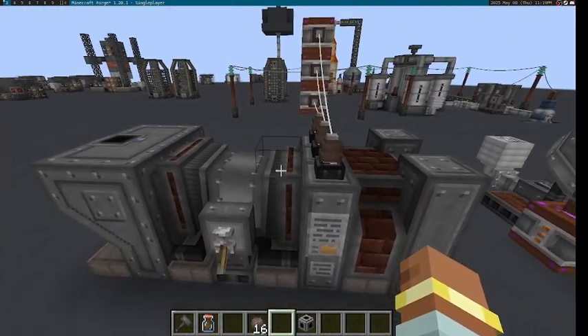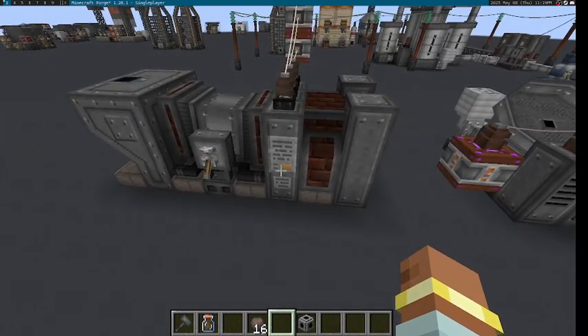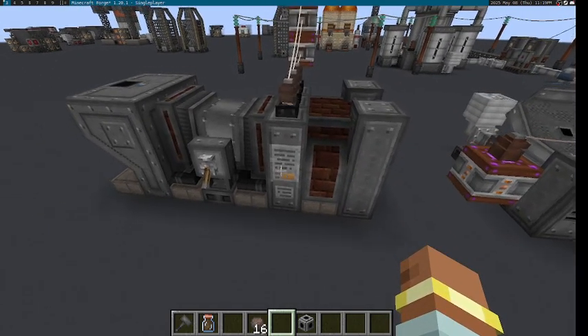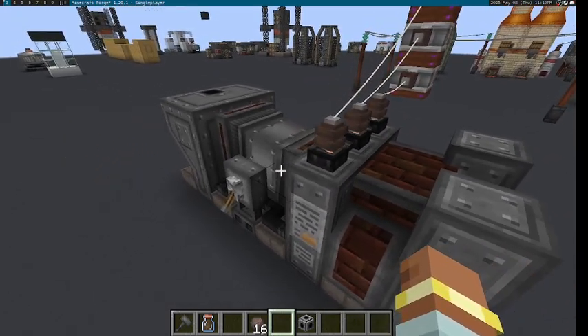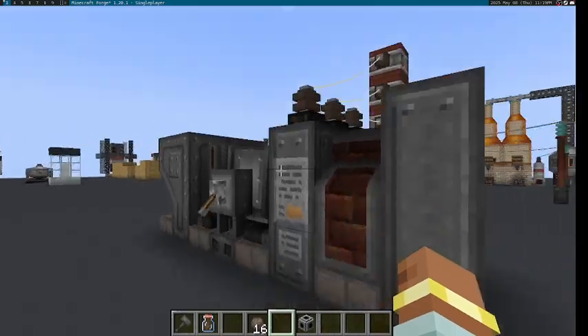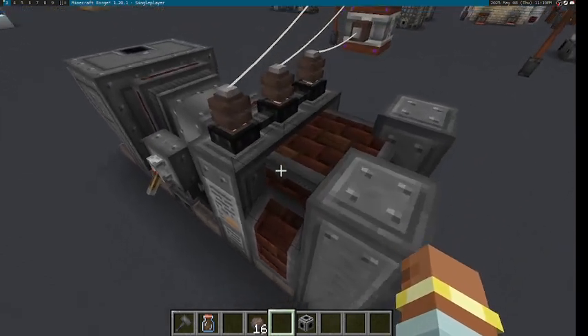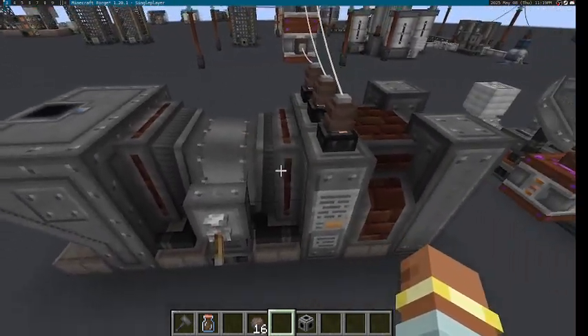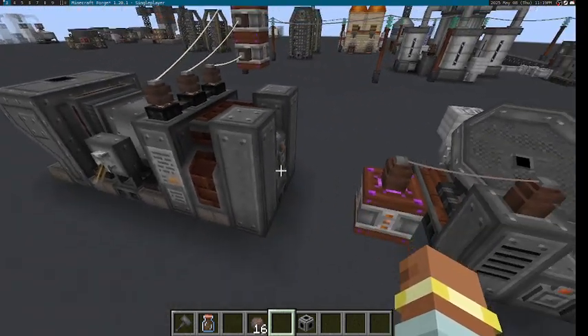The big part of this update is the Rotary Kiln. This is a multi-block that has been a part of Immersive Geology for a very long time and has been quite useful, although it was always a bit of a power hog. The update now includes a brand new graphical user interface as well as some new mechanics. Previously, you would simply put your items in, wait, and get your items out.